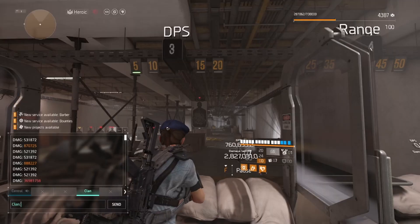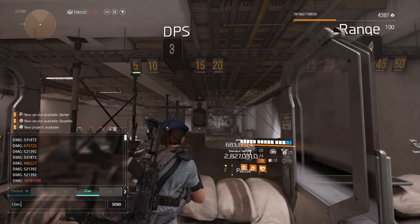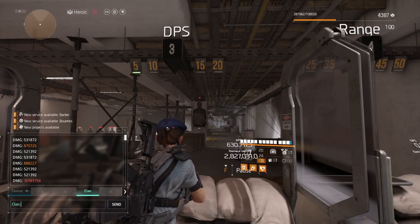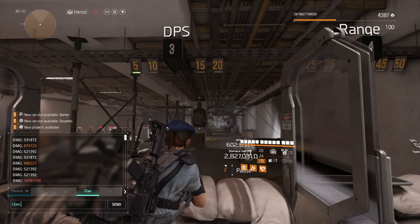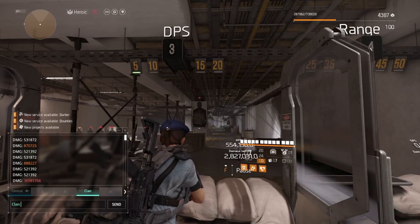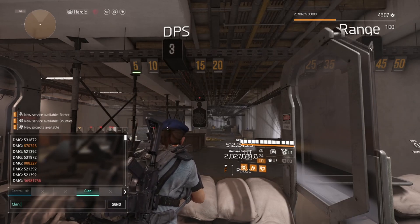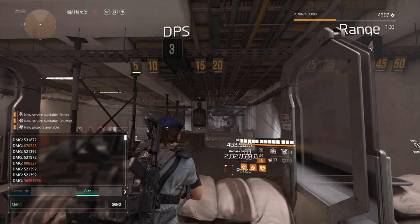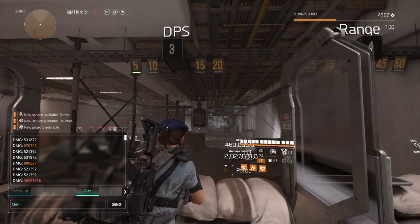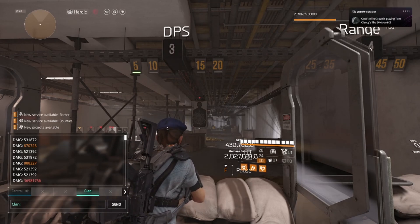When all of it comes together with your team buffs and you do that exact thing, you can get some huge numbers. And even if you're not interested in huge numbers and just want to make Dark Hours run really easy, you'll solo that weak point even without team buffs. Just do that method and you'll solo the weak point, making the run hopefully a lot easier — especially if anyone is new, and there are a lot of new players right now.